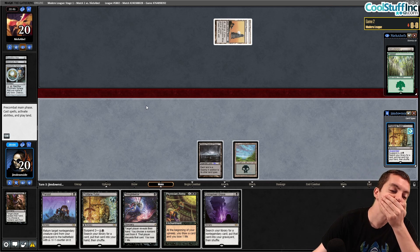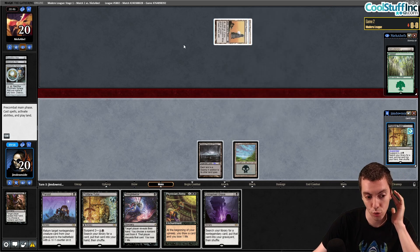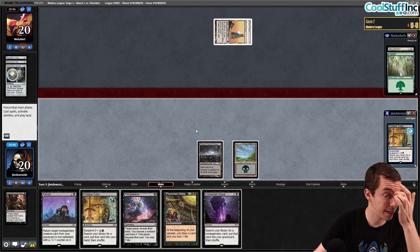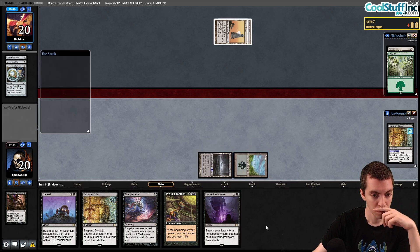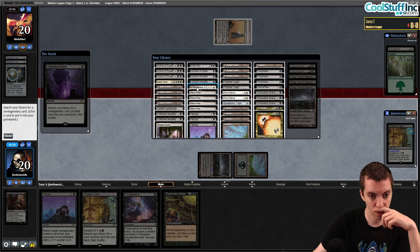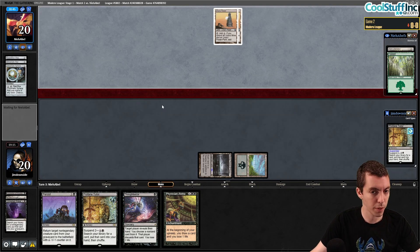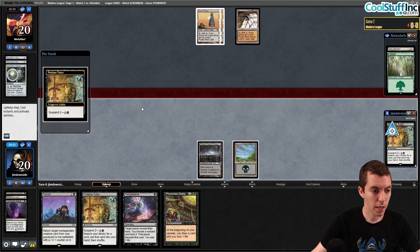We play Unmarked Grave. We could get Sundering Titan to kill their lands since Urborg makes their lands Swamps, or get It That Betrays. It That Betrays is a little slower but they're unlikely to assemble Tron the next few turns and we have a Profane Tutor going off — we can just get a land next year, Thoughtseize, and Persist. It That Betrays: if we untap with it, the game ends. Let's go.